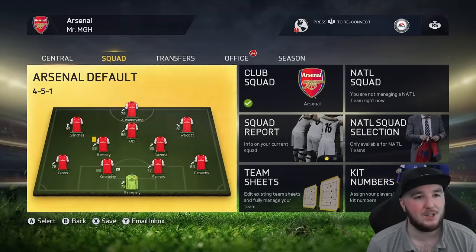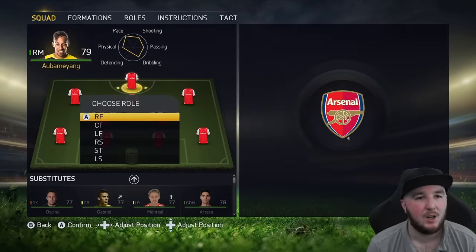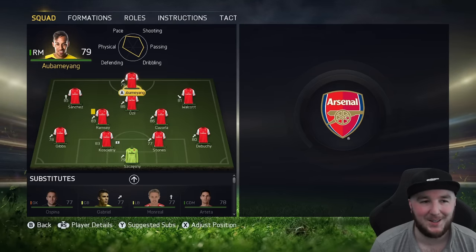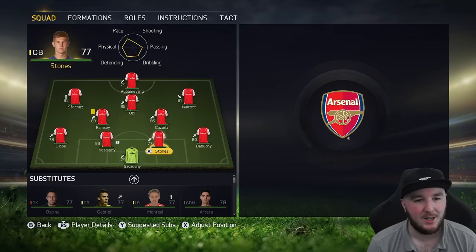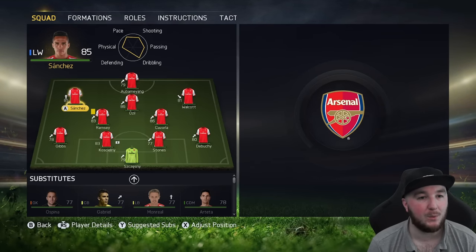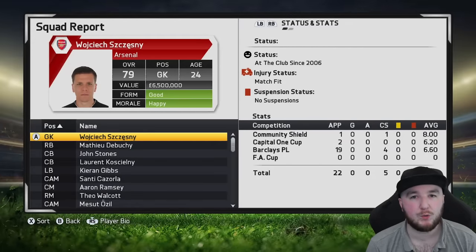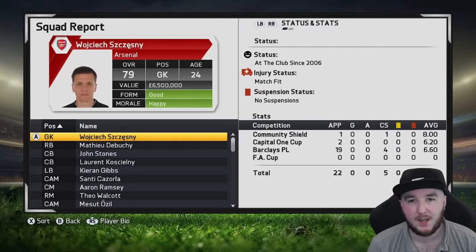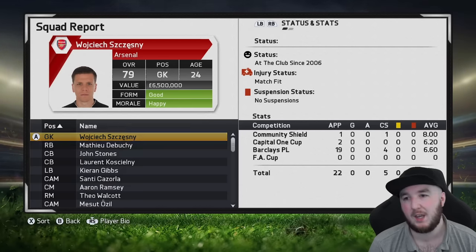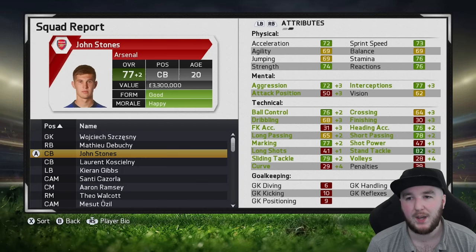Let's have a look at some player ratings. Aubameyang hasn't played enough because he's listed as a right mid and I don't think there's a way to train him. Stones has gone up to 77 rated — that's very good, actually. It would seem we're being carried by Danny Welbeck. In the squad reports you can see their status, injury, suspension, goals, assists, and average match score.